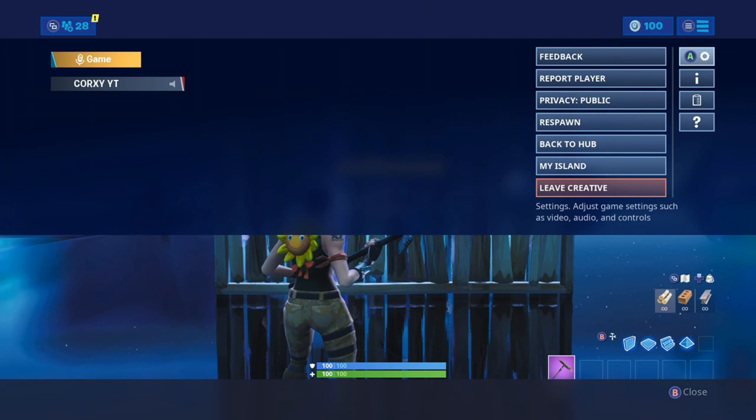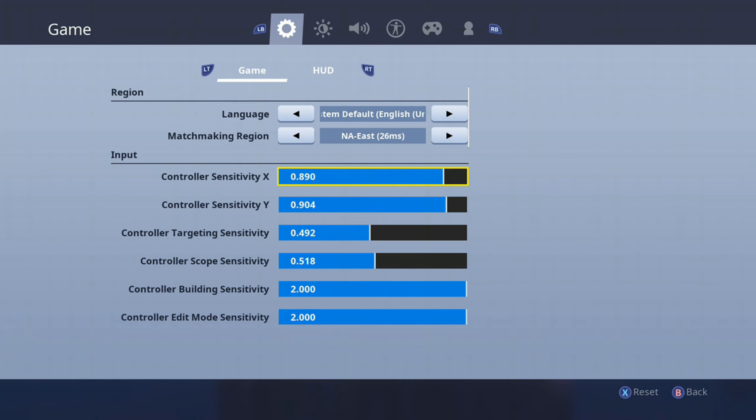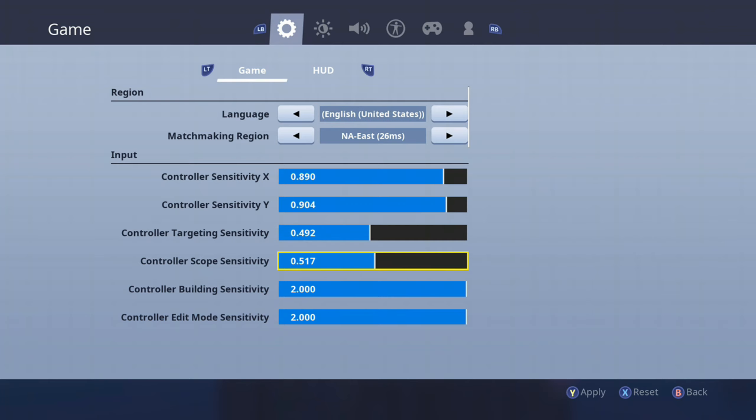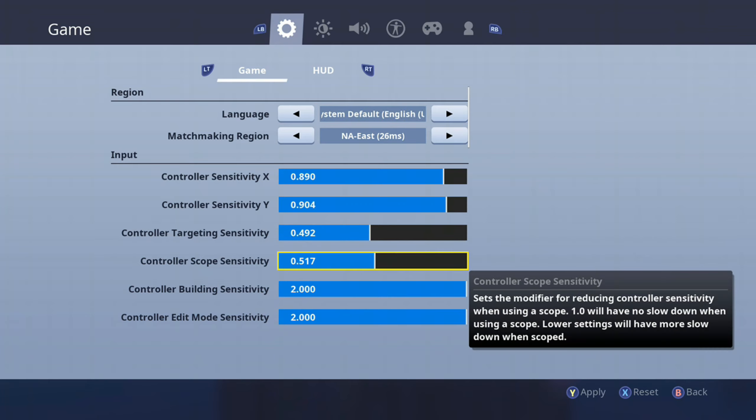If you want aiming settings, you're going to have to turn these settings down a little. I put on a 0.89 and a 0.9 — that's pretty high for the X and Y sensitivity. The controller targeting sensitivity and scope sensitivity though, that's pretty average.